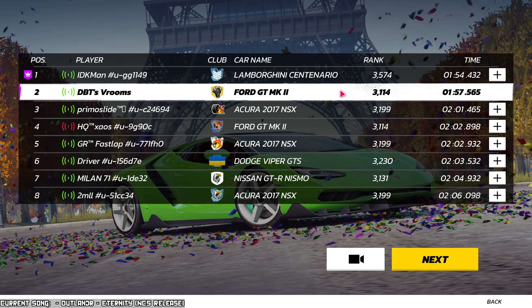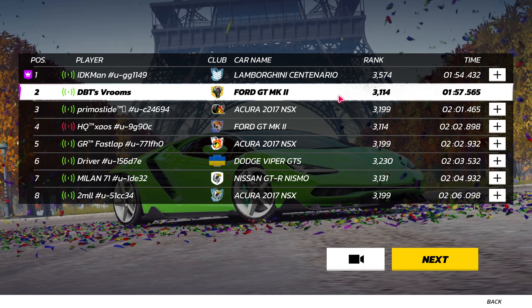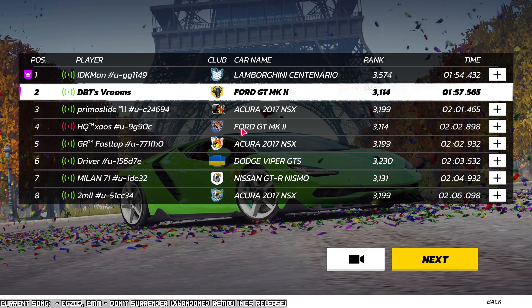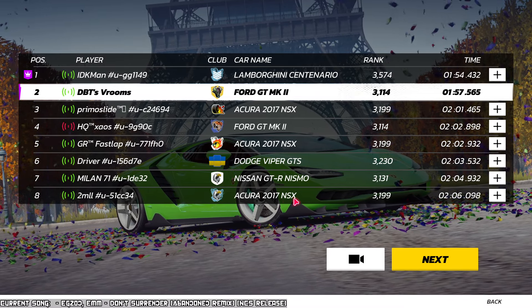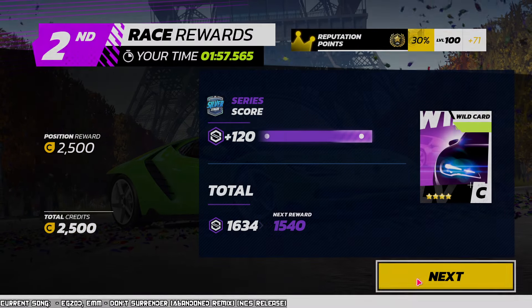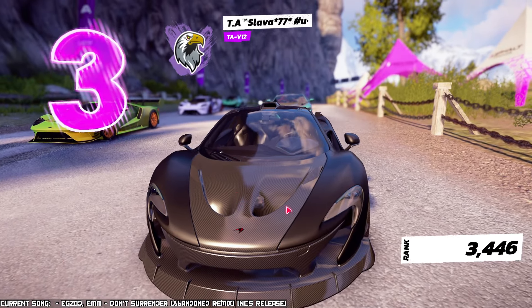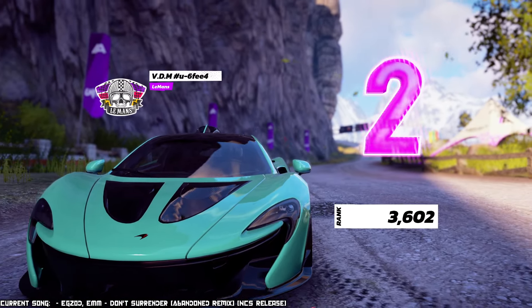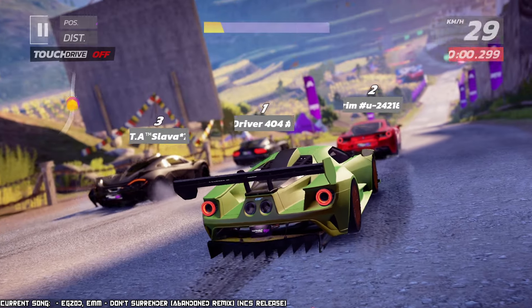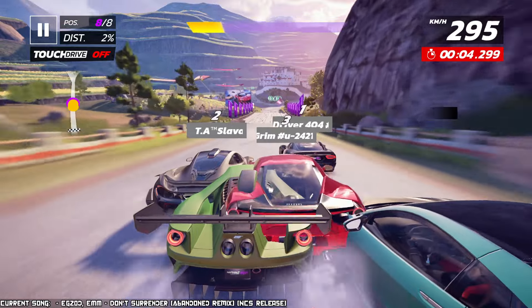Yeah, there are some parts that get a little frustrating — for example, I think it was Bronze 3 that took me quite a bit to get out of. But in the end I did get out of it, and once I did, the doors opened again and I got to use another bunch of cars — it was fantastic. The Centenario is the fastest one here. Still, I beat an Acura, 4GT, Viper, GTR Nismo, and another Acura — still some really good results.